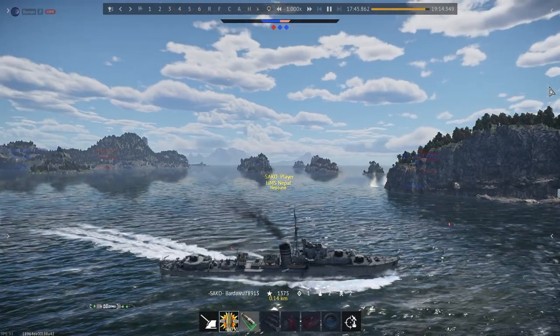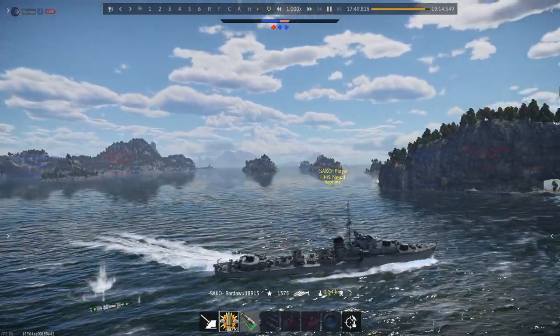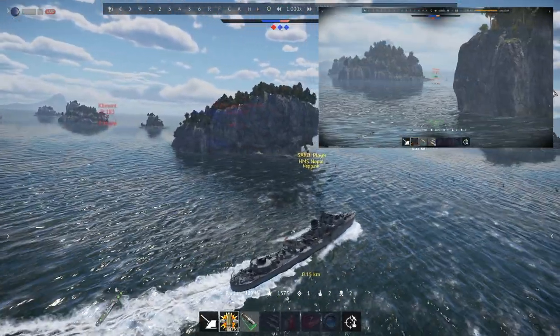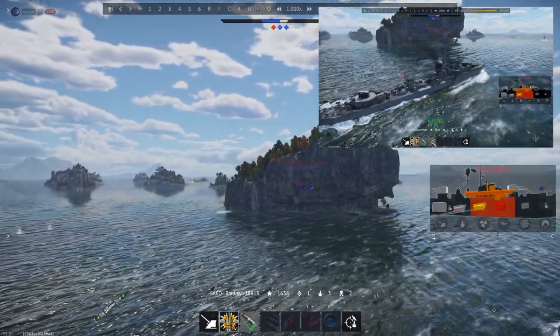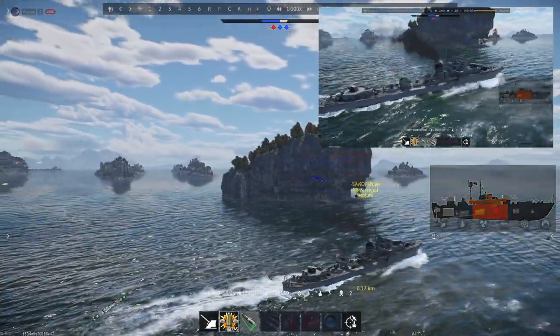Unfortunately, I end up going too fast and I'm going to end up being past this island before I get my shot. He ends up popping out and I realize that I might still get him with my rear guns, so even though I've lost line of sight with him with my front guns, I still take the shot and the gun convergence means that my trailing turret clears the island and lands in the right spot to get the kill.